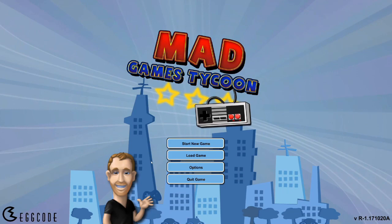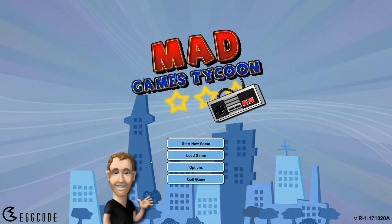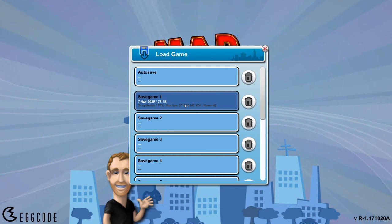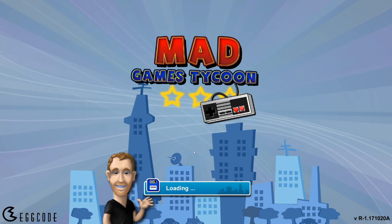Hello everybody and welcome back to PC Tekken Gaming. My name is Kyle and welcome back to our let's play on Mad Games Tycoon. This is episode 2 and we're going to continue from where we left off last time. We'd only just created the company and we called ourselves PTG Studios under the player named Septimus, which is my on-screen name, and we're going to load back into the game.